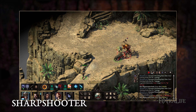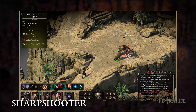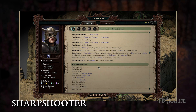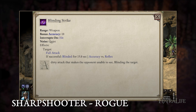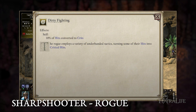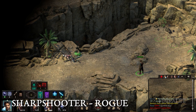Sharpshooters can multi-class effectively with nearly any class, but it is advised they do so with martial ones, as the benefits only apply to weapons and not spells. Some good choices are fighter, paladin, or rogue. Rogues can use their abilities from range, allowing you to build a sniper character. Pierce the Bell hits hard and does increased damage from range. Blinding Strike lets you set blinded on enemies immediately, reducing the damage you take. Dirty Fighting allows you to convert more hits to crits. Consider taking the Assassin subclass for further increased damage while stealthed or invisible. And don't forget to empower your attacks.